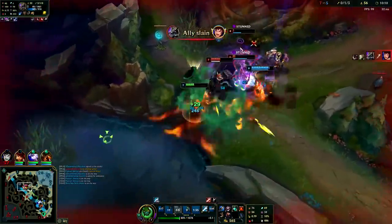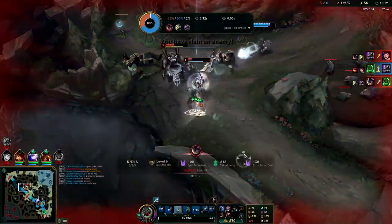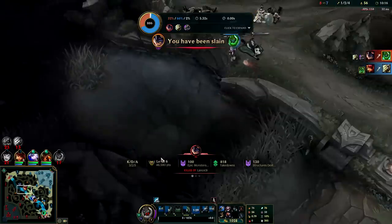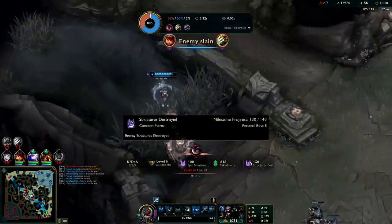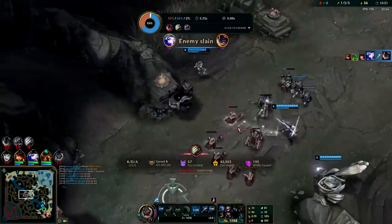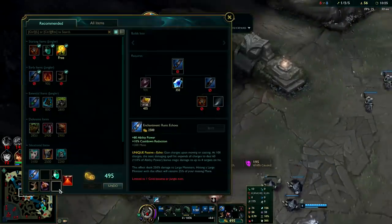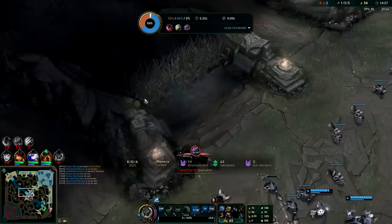Gonna drop a fat R - pick up my blobs. I don't know how we lost that fight. We knocked them all together, landed 3 AOE CCs. That was nuts. Alright, we got our full jungle item - we're just gonna stack more and more AP.